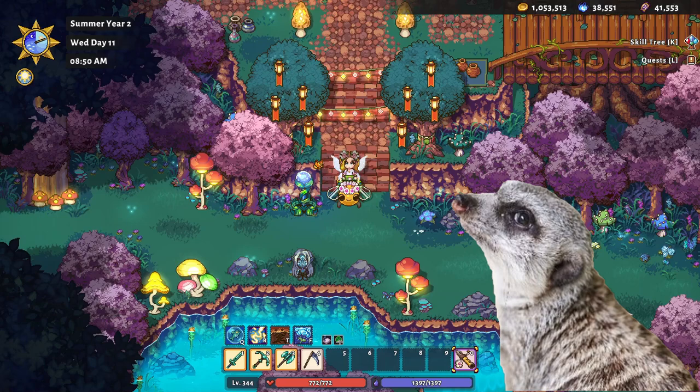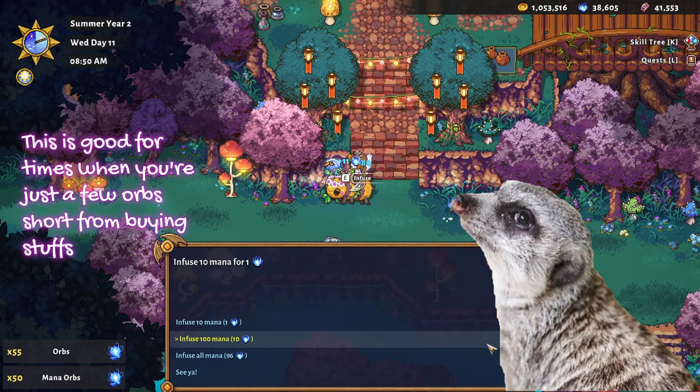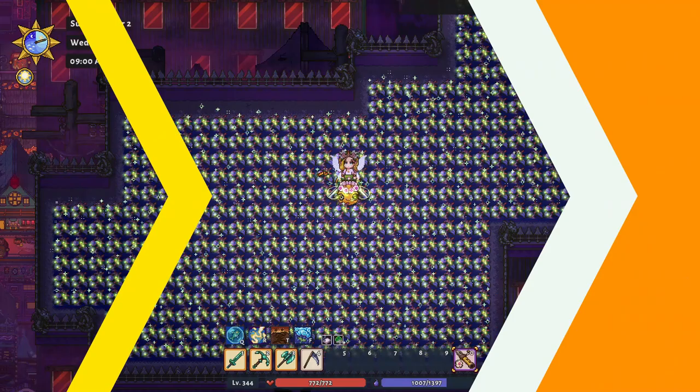Infusion: Running low on orbs? No problem — just call upon the power of mana. With Nalvari's handy-dandy mana infusers, you can trade your excess mana for some sweet orbs. Just think of it like a magical ATM, except instead of cash, you're getting orbs. This is also best paired with your In Your Elements skill and mana regeneration food. Now let's move on to the unique methods in Withergate.